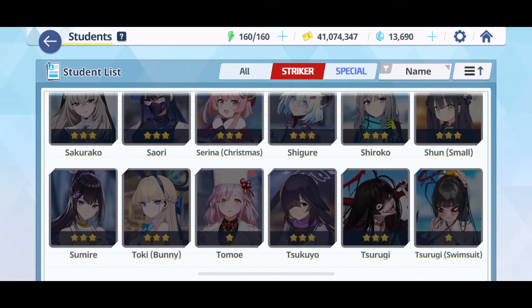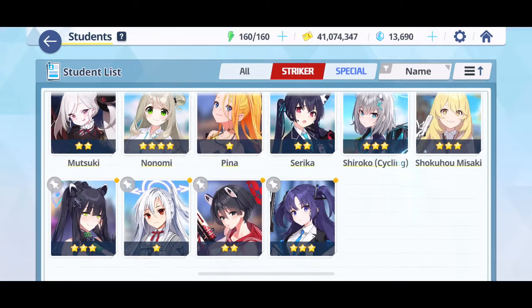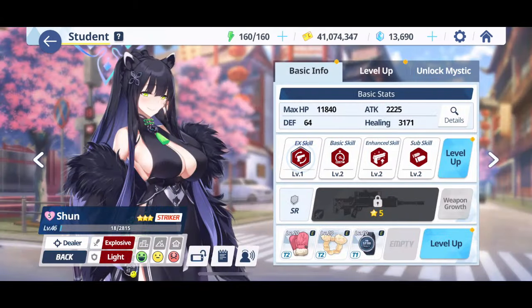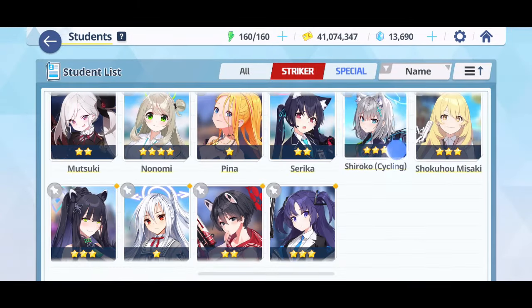Mika is a great unit for exactly those reasons. DPS is probably the easiest section to fill — you basically just want single-target, low EX cost, decent damage, and you're good to go. Hanako Swimsuit and similar units are very, very solid choices here.